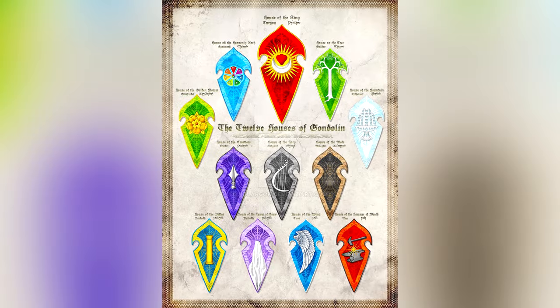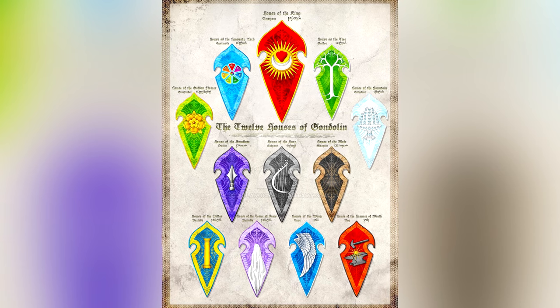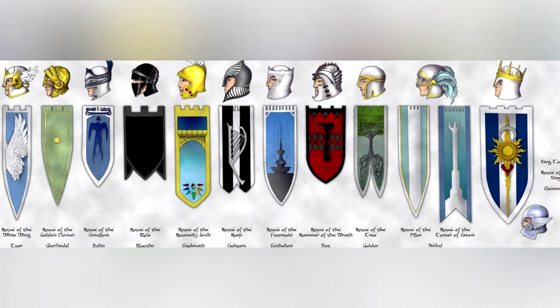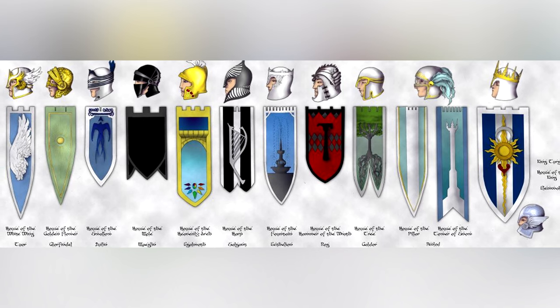First things first, Gondolin has 12 different houses and I do eventually plan to have an army for each one of these, but for now we're going to start with my first.